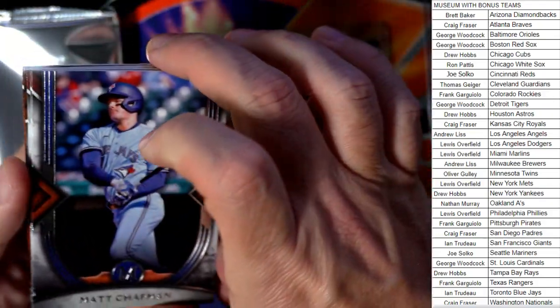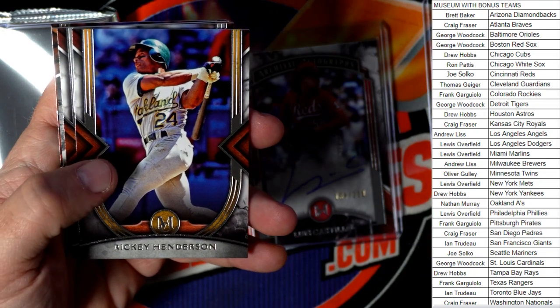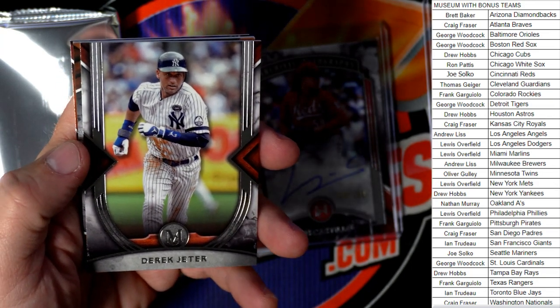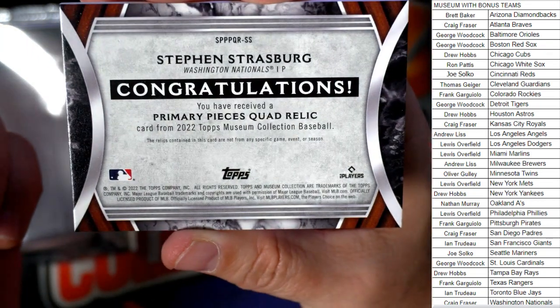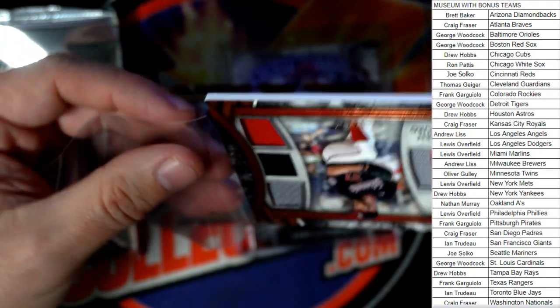We got a Matt Chapman, Blue Jays, and Rickey Henderson, Oakland A's. Then we've got Derek Jeter — Yankees, going out to Drew H. And oh nice — look at that: Steven Strasburg quad relic, 14 of 75, Nationals, going out to Craig F. Primary pieces quad relic Steven Strasburg — coming out to you, sir.